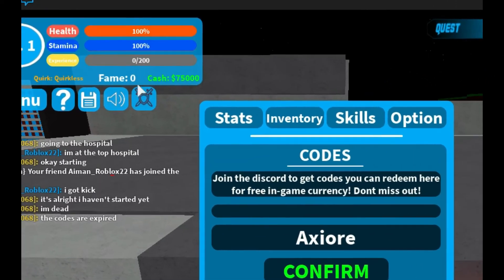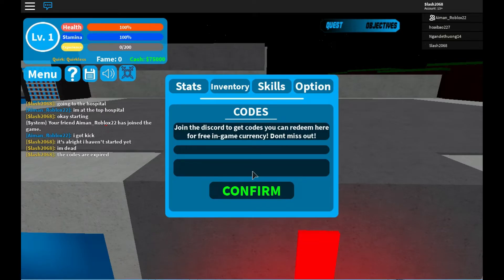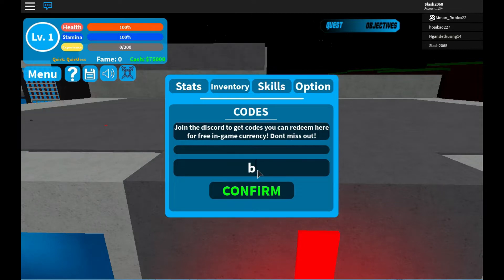We are at 75,000 cash and then the next code is Bakugo. Let's type it right here. Confirm. I earned 50 cash on that. That's pretty good.